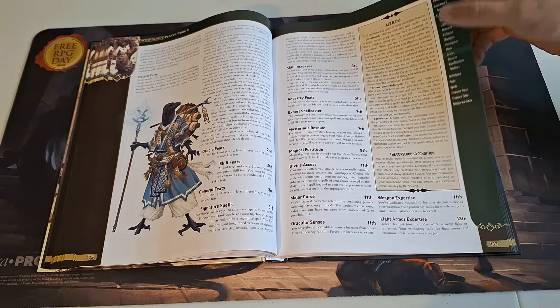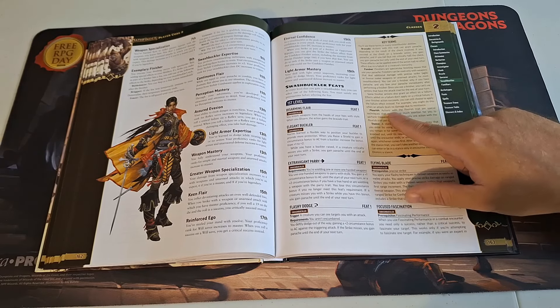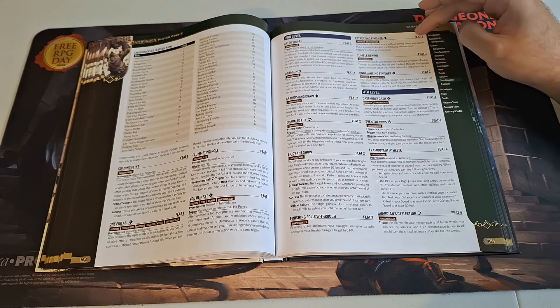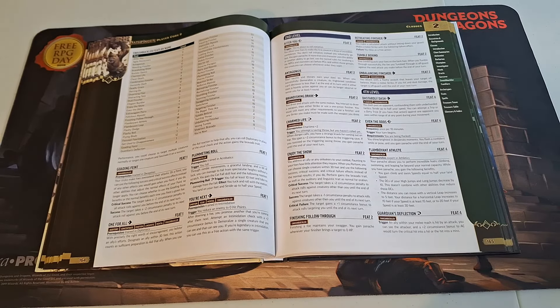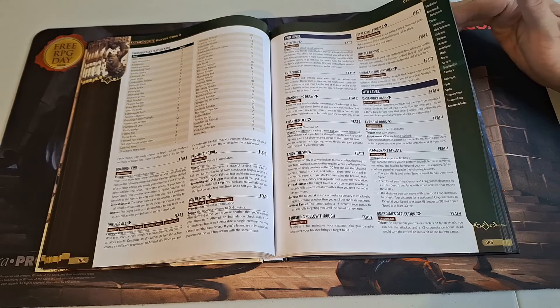You've also got the sorcerer and the swashbuckler. For the swashbuckler, they gave them some things that make it easier to gain panache. If an action has the flourish trait and you perform it successfully, it grants you panache. Things like the Dastardly Dash have the flourish ability, so if you pull it off you get panache — which you can use to empower your strikes or spend to deliver a finishing move. In my Pathfinder game one of the players was playing a swashbuckler, though they switched to a Starfinder operative later.